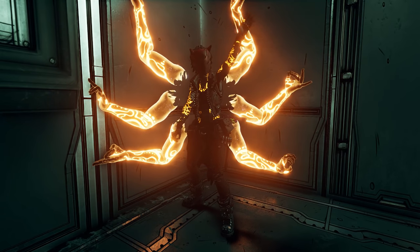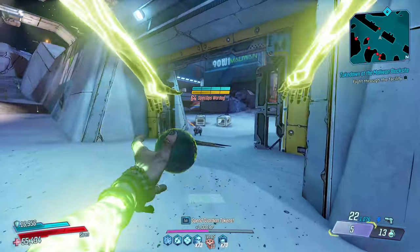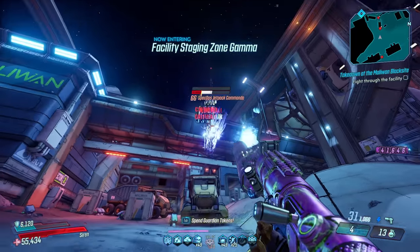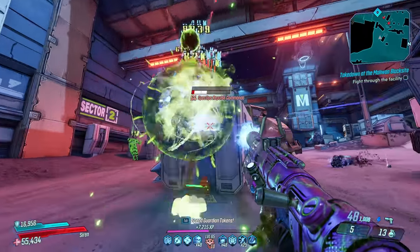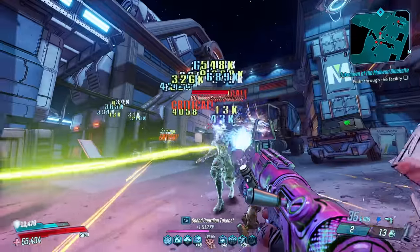What's going on guys, it's Russ, and in today's video I want to go over the Ultimate Phase Grasp Amara build, or honestly, the Ultimate Taz that Bind Amara build. With every Phase Grasp build, we all know we're running Taz that Bind, as it's one of the best action skills in the entire game, so I wanted to make a level 65 updated version. I've seen a lot of comments talking about what builds I'm using in some of my most recent videos, and this is that one.